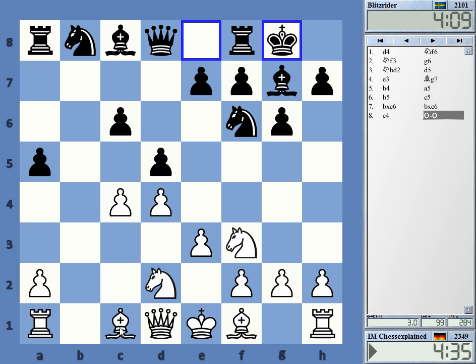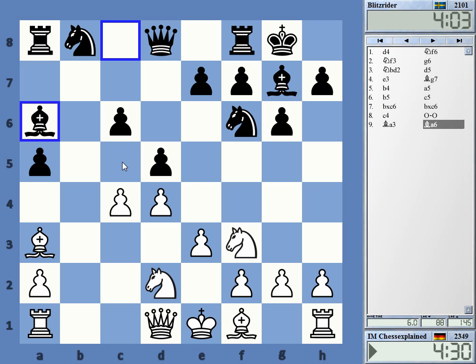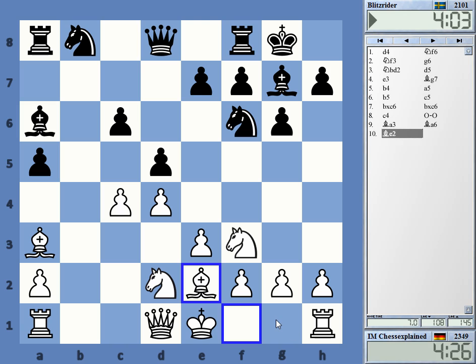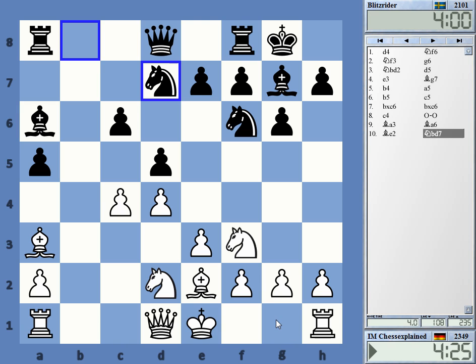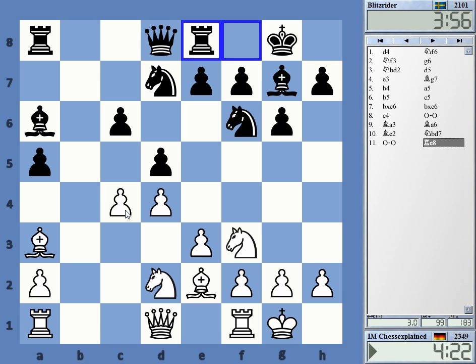Maybe bishop a3 to keep c5 under control. I need to get castled here — and I need something to drink, that's also very important. Maybe knight to b6... no, maybe I should just take.